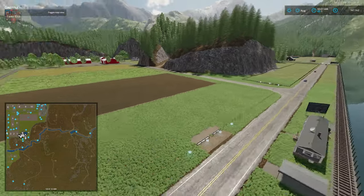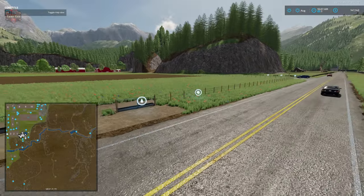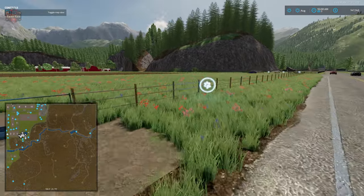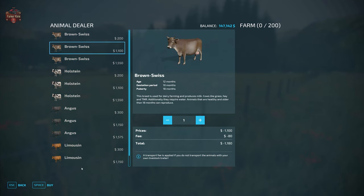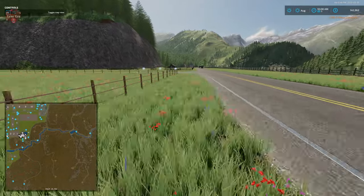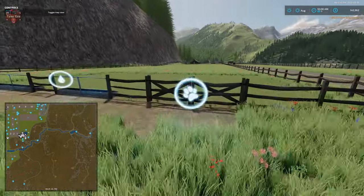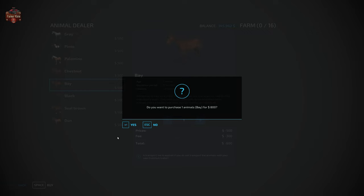There's another animal area — a cow pasture with 200 cows — and then we have a horse pasture with 16 horses.